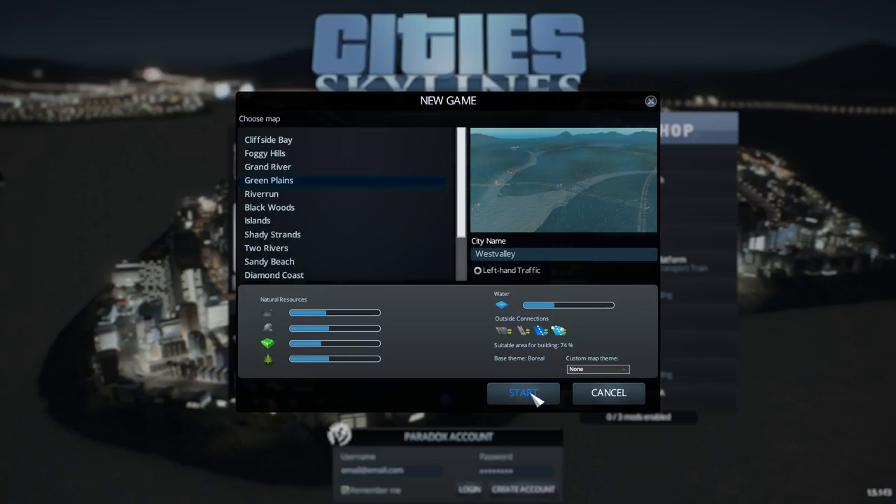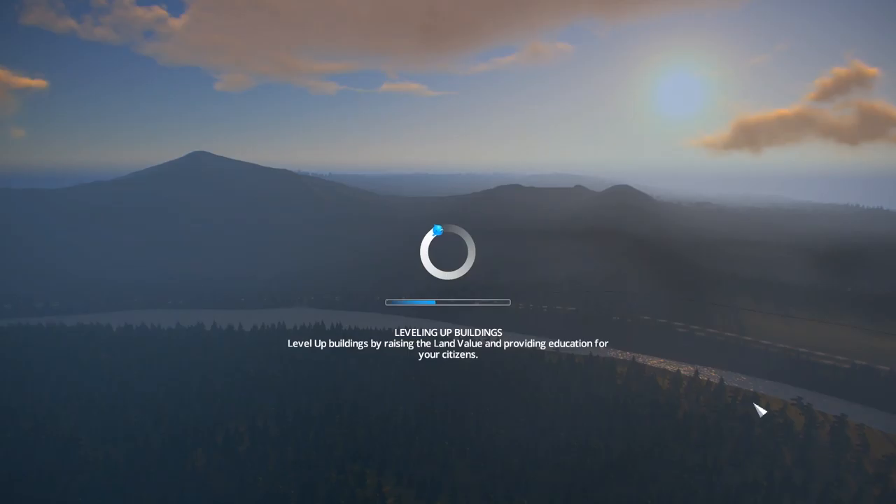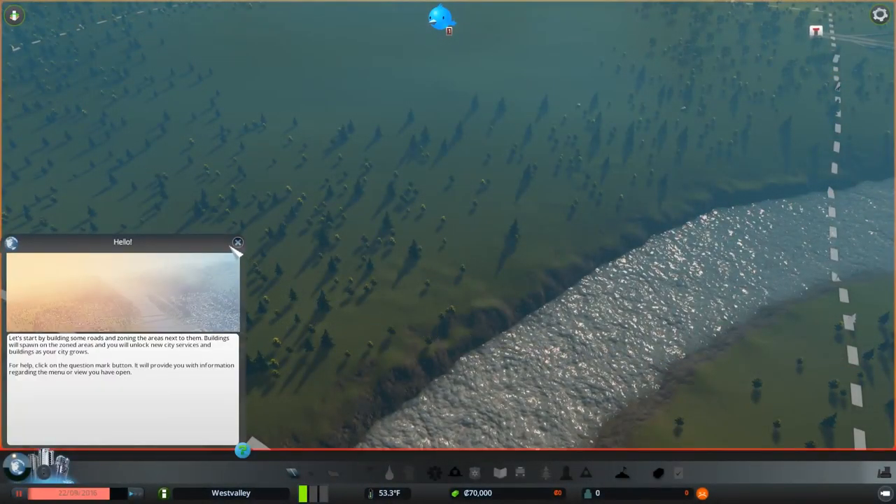So I'm going to go ahead and start the map. Now, I'm not going to be using any mods, partly because I don't know what mods will be compatible with the DLC when it launches, and I don't want to have any issues when the DLC launches. I want to be able to jump right into the DLC from this city build. No mods — I'll just be playing the vanilla game.